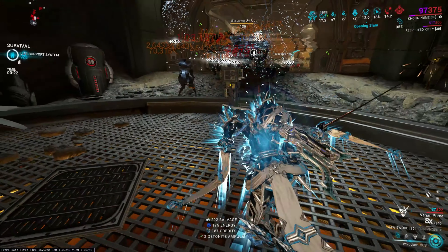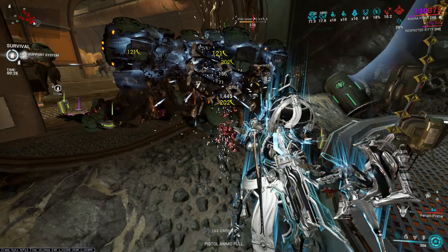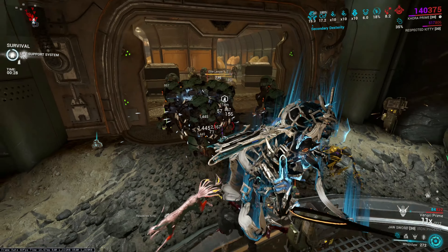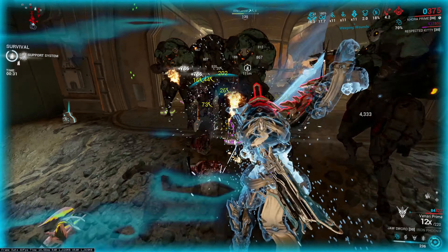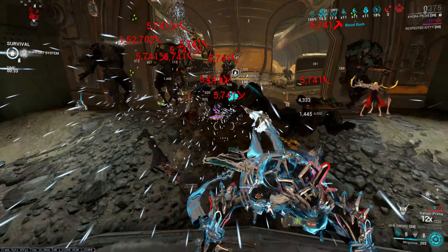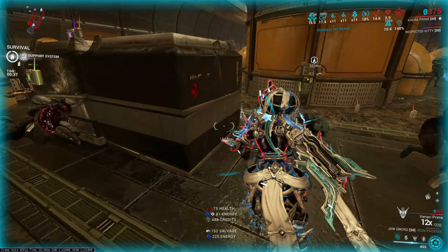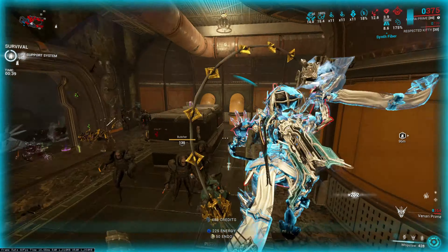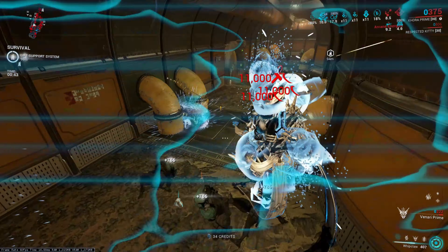Shield gating is a mechanism which provides you with 1.3 seconds of invulnerability when your shields are fully depleted. This invulnerability period is reduced to 0.33 seconds when your shields are not fully recharged.